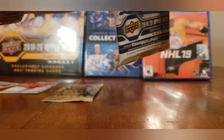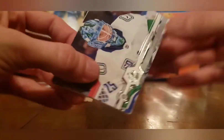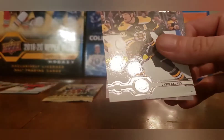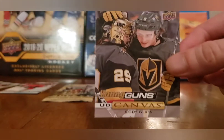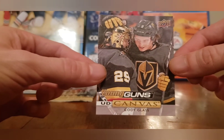Second-to-last 19-20 pack — can we get another Young Guns? Two Young Guns out of three packs would be awesome. We got a Young Guns Canvas! I just saw the 'Y' on the side. We got Jacob Markstrom, Wayne Simmonds, David Rittich, Anthony Beauvillier, Carey Price, Nick Schmaltz, David Backes... and the Young Guns Canvas is Cody Glass! Cody Glass Young Guns Canvas — I already have his regular Young Guns, now I have his Young Guns Canvas. Incredible luck!